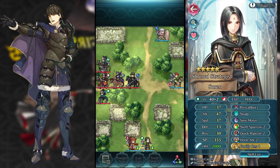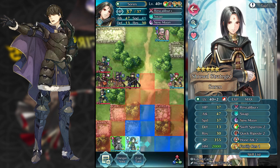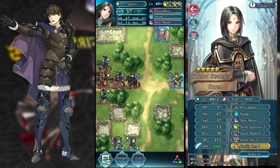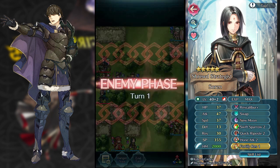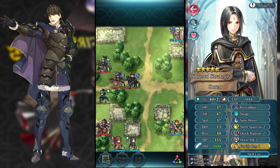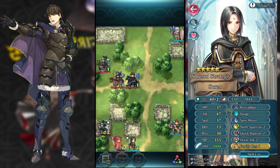I'm going to put Ryoma here in this spot where the two mages will come and attack me immediately, which actually helps me a lot because I get to get rid of two units on the opponent's turn. Now it's just a 3v4 after turn 1, which is perfect.